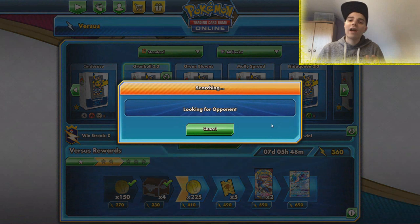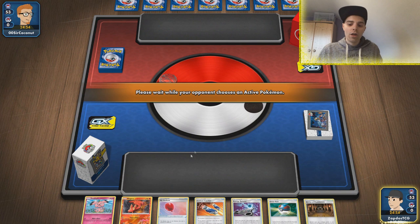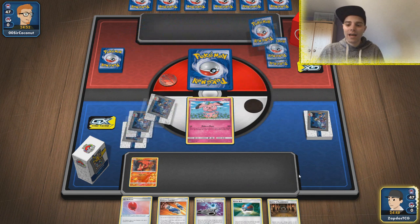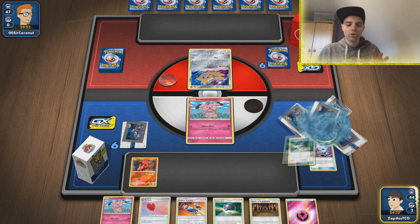We're probably up against Baby Blacephalon. We call tails and we go first — the reasoning is that we are a setup deck and we need evolution. We already have a Snubbull in the active position and a Slugma, so hopefully we'll be able to get a lot of our cards going. We have a couple of Granbulls in hand. We can immediately use Energy Spinner to get that first energy.